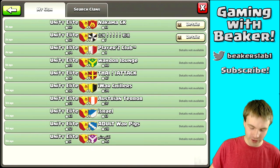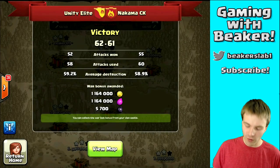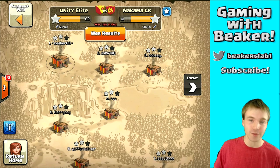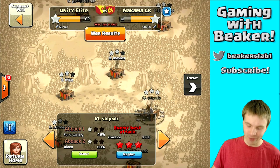In the war log you'll notice we've won everything, but this last war was not easy. Props to comma CK — they are a great clan. This war really came down to who could three-star the most bases. We were able to get two, they were only able to get one, and it was against number ten in my clan.